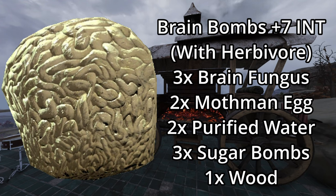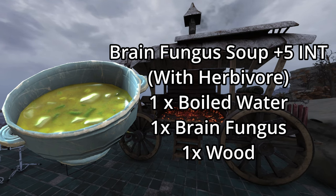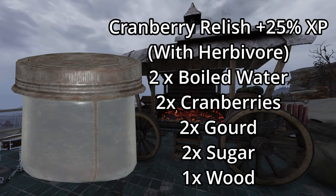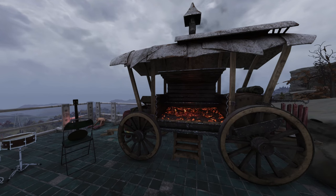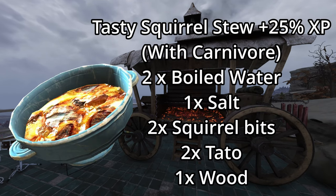Brain Bombs will increase your intellect by seven. It's a little bit more of a complex ingredient list over the second one, Brain Fungus Soup, which will increase your intellect by five, but it's a very simple recipe that should be easy to farm for. As a herbivore, if you're wanting a food that gives you a bonus experience buff, Cranberry Relish is where you're going to go — you get a 25% bonus experience buff. As a carnivore, I would suggest a Broad Scorch Beast Brain, which increases your intellect by seven. And for the 25% bonus experience food as a carnivore, it's going to be Tasty Squirrel Stew.